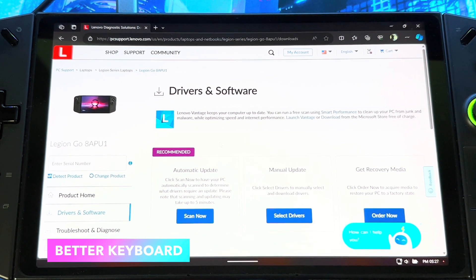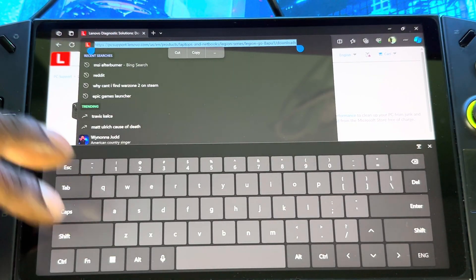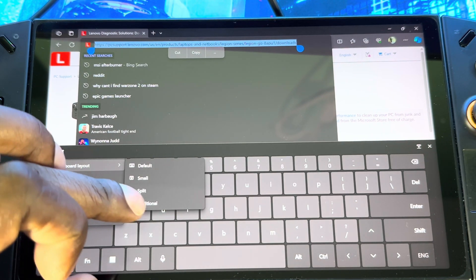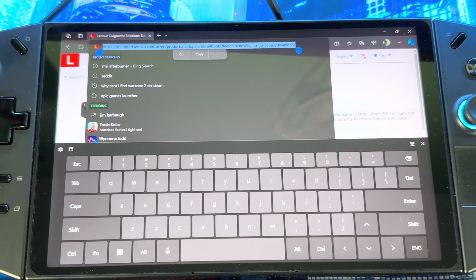Next I want to show you how to get a better on-screen keyboard. Out of the box you get a basic tablet keyboard. To get the full keyboard, bring it up, go into keyboard layouts, and select Traditional Keyboard. With this you get the full keyboard like on a regular computer — everything is there including function keys like F1, so you don't need a physical keyboard.